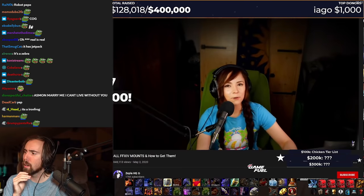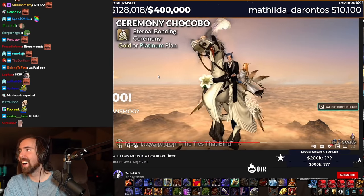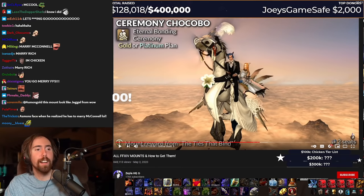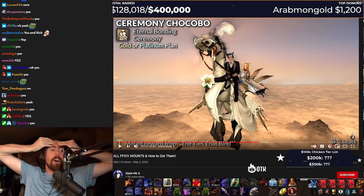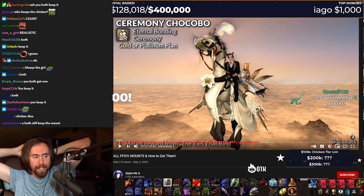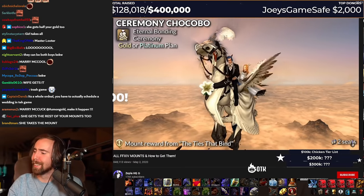Of course, the Mog Station is a place where you can shop for a bunch of mounts. One way to do that is by marrying another player. You'll both need to buy the gold or platinum eternal bonding plan in the Mog Station, do the ties that bind quests, and you'll get the bird. Hopefully your partner won't also give you the bird when they find out you married him just for a chicken. Can you — you can probably marry a dude, right? If you're a dude, you can marry another dude? But what happens if they get divorced? Who gets the mount? You both get it. You keep it? She takes the mount? Hopefully, your partner won't also give you the bird when they find out you married him just for a chicken.